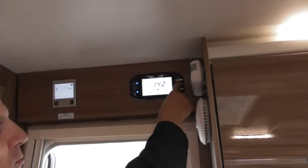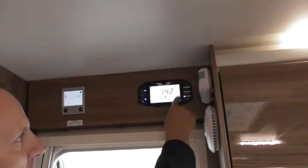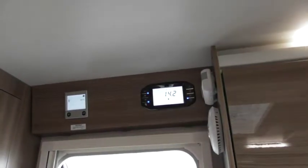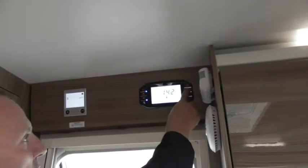Pressing the arrow button pointing towards the screen — you set that there, that's 100%. So the ones above the lockers. If I press it again, it'll drop down to 5. You can see it dimmed down there. On the app, you can also do that. But this is how you do it manually.